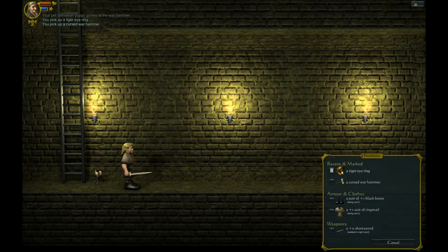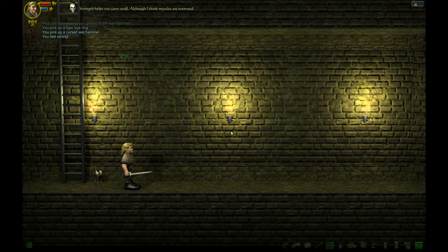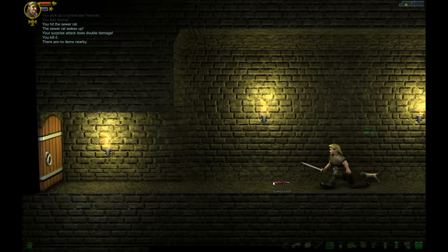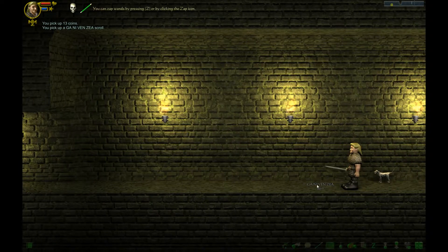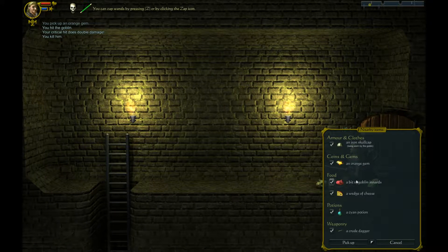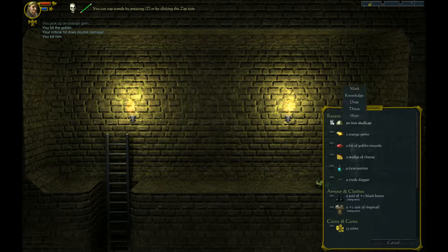A cursed hammer — I probably don't want that. This tiger ring, I think we can wear that. It's a ring of plus one strength. Strength helps to carry stuff, although I think muscles are over it. The comical skeleton. Sleeping sewer rat — easy to kill. Crooked wand. Get some gold. Scrolls. We don't have any casting abilities as a knight, I don't think.